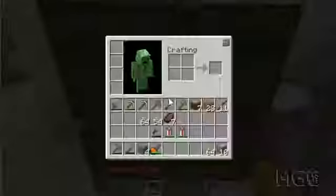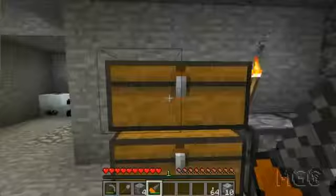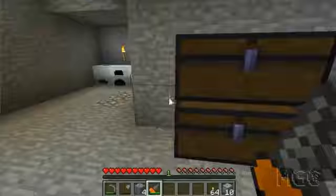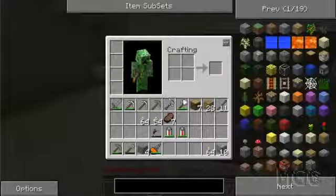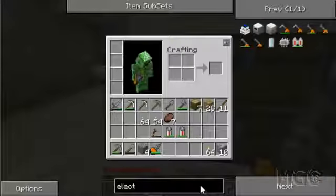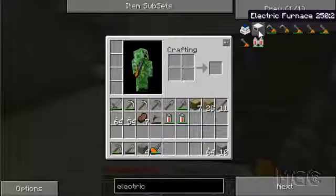Actually I do want to build something else. I think I've figured out what I want to build next. If I open up my NEI screen here in recipe mode, I'm going to build one of these — an electric furnace.